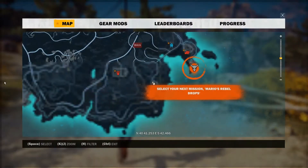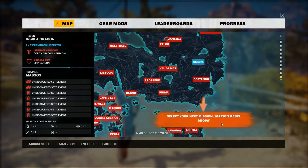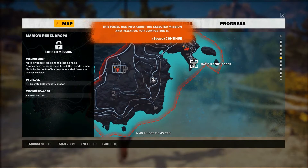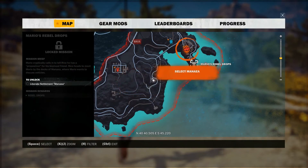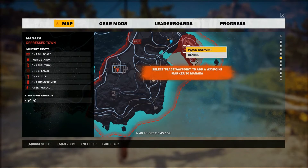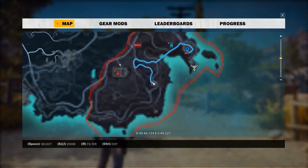Opening up the com link — oh, that's just 'select your next mission.' Mario's rebel drops. This is a big island. We're here. Mario's rebel drops — this panel has info about the selected mission and rewards for completing it. We must liberate the settlement. This is how you unlock the mission. This panel has a list of chaos objects you need to destroy to liberate the settlement. Let's head to Minea. Press space to open the context menu, place a waypoint, and now it tells me how to get there.